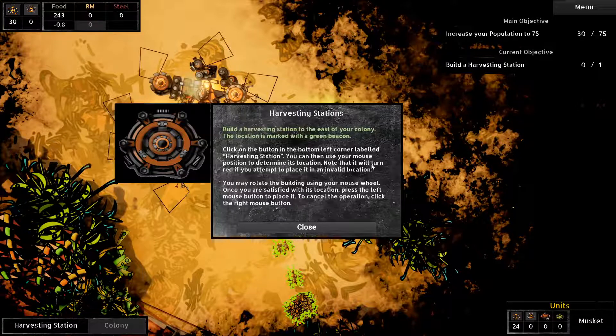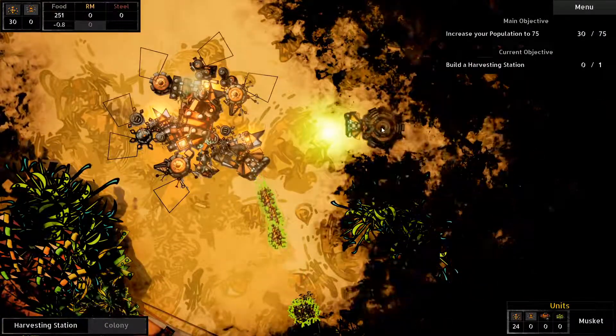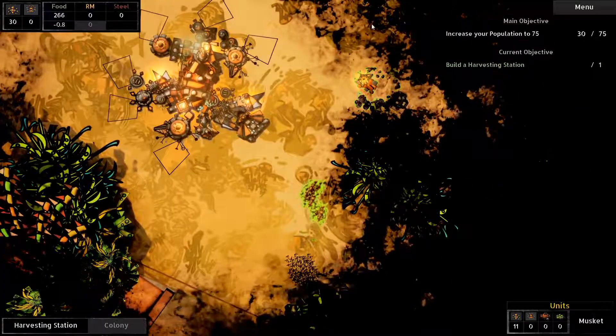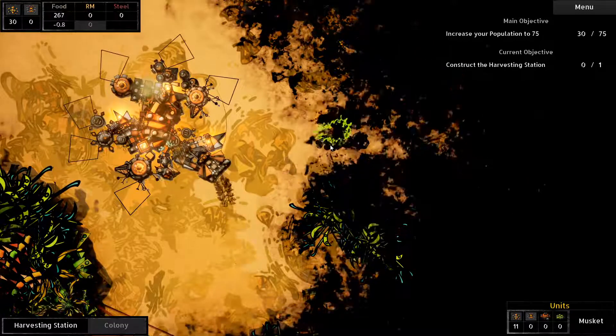Look at the button in the bottom left corner - repel the harvest. Oh, okay. See, I should have read that. Let's return to the game - harvesting station. You guys work on the harvesting station. Order construct building - you must order your workers to the construction site. All right, yep. I'm already doing that - look at that, they're working on it!